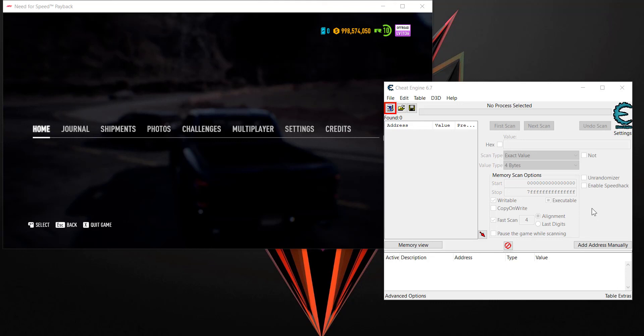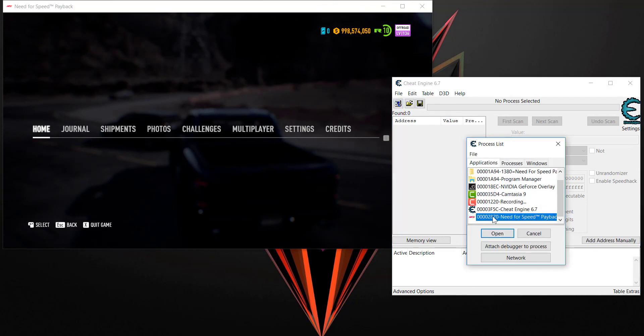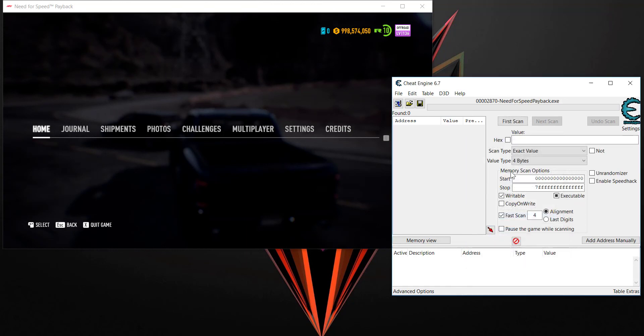Hey guys, hello YouTube. Today I'm going to show you how to cheat money in Need for Speed Payback. I'm going to use Cheat Engine — it's the easy way, and also the old way to cheat the game. First, you need to open and find Need for Speed Payback.